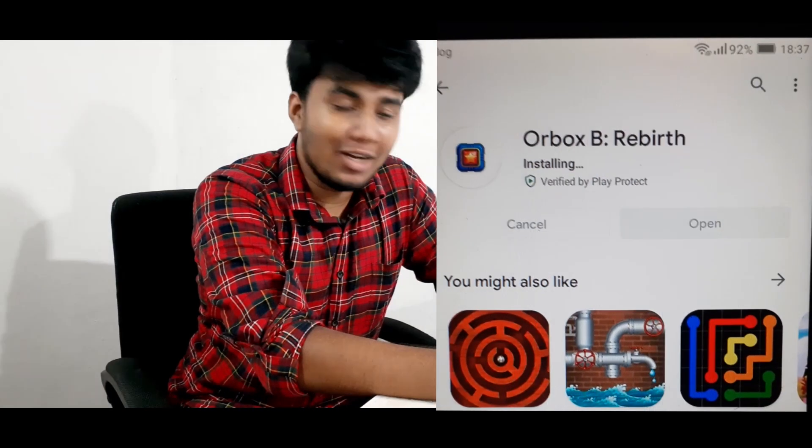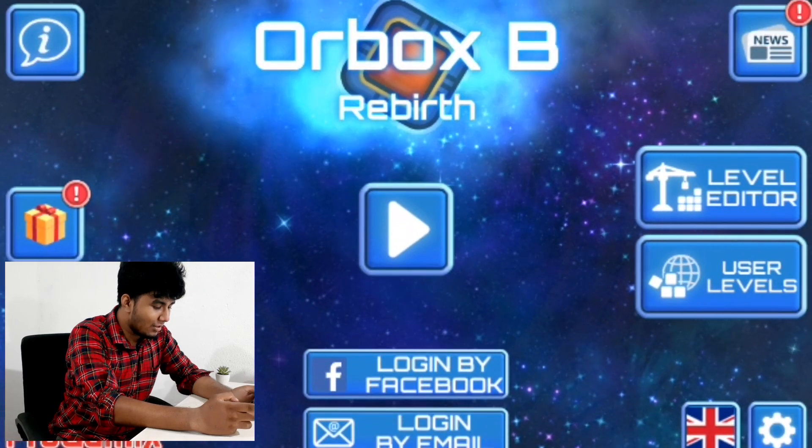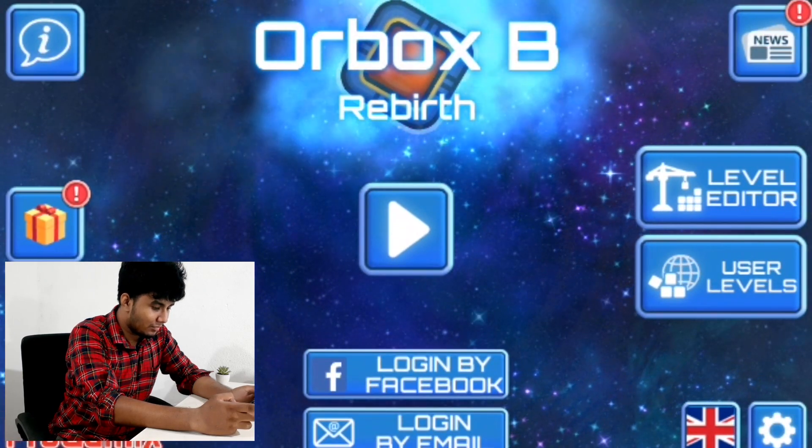We will download the game — the link is in the description. If you have a link to your game, you can download it for PC, mobile, or the Android version.